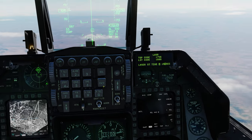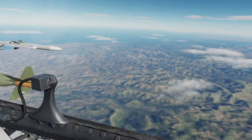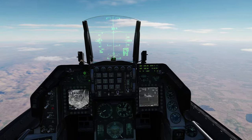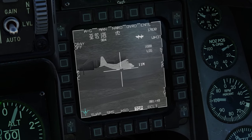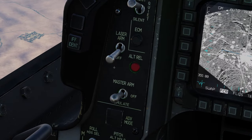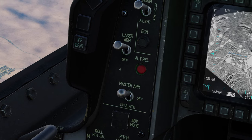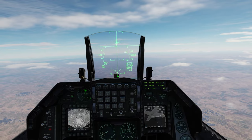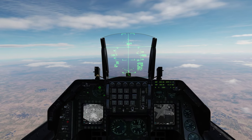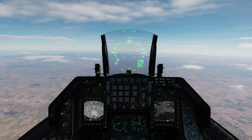I'll press Enter. After we drop the GBU-10, I'll show you the configuration for the GBU-24. My first target, as viewed through the TGP, is a C-130 sitting on the ramp. Before I get to my target, I want to make sure my master arm is set to ON and my laser is armed. I have 8 seconds before drop — I'll start pressing the weapon release button, and bomb away.